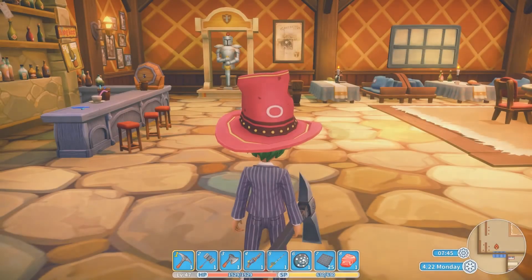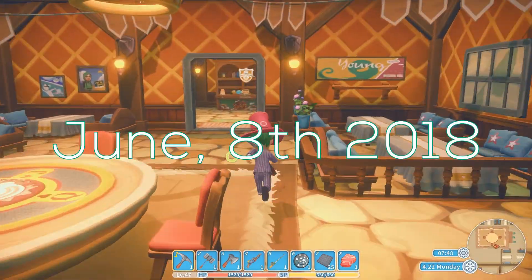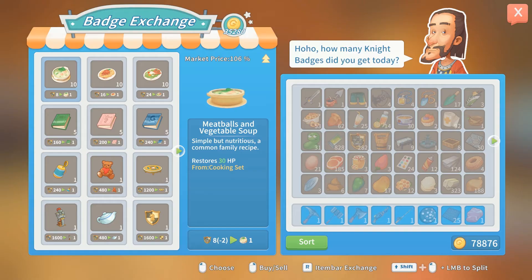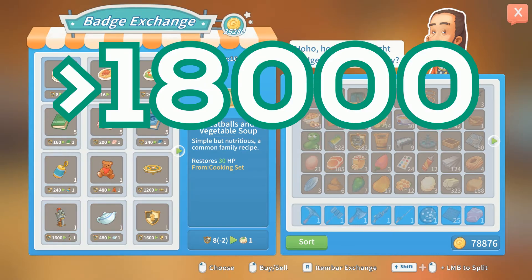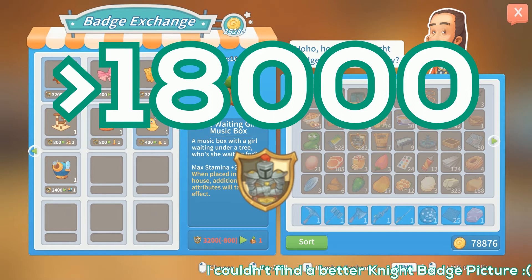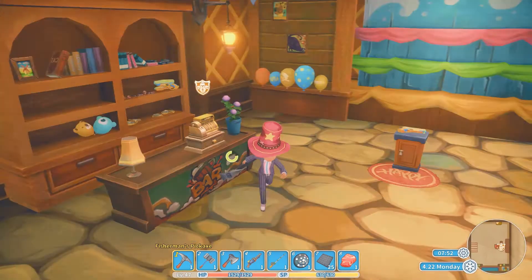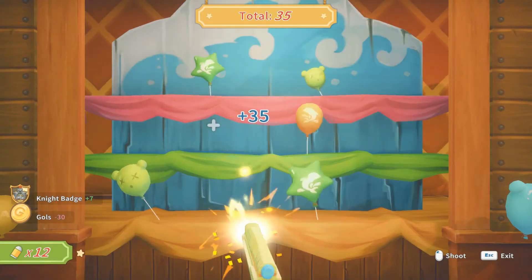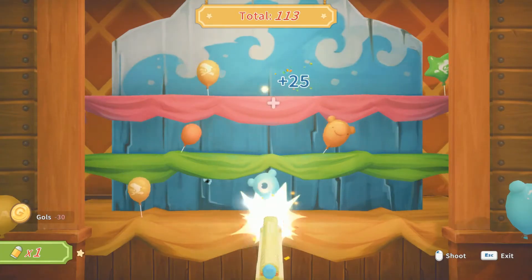One of the most amazing features of My Time at Portia is the minigame. As of the harbor update, there are 16 items, and if you want one of each, you're gonna need more than 18,000 night patches. As of now, there are three ways to get these night patches: slots, balloons, or darts.